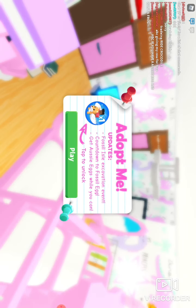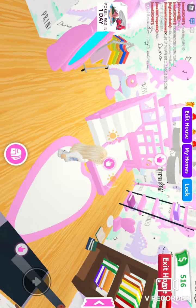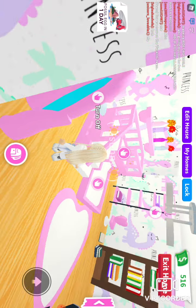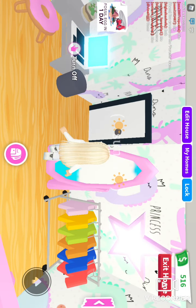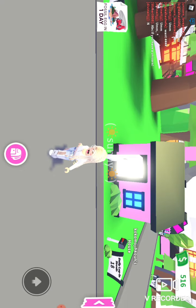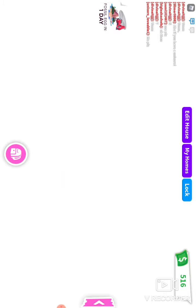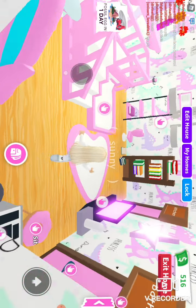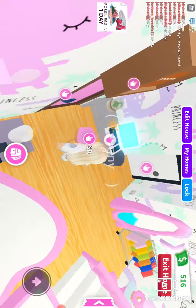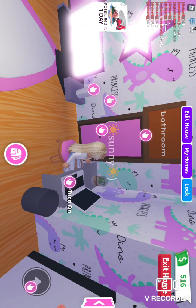Sorry for the noise in the background. Okay, so let's start by looking at my house. Let's go on the outside, exit home. I have the starter home but it's really good inside and I have a lot of good pets. Okay, let's start over here — I have my little desk, a little plant, and a trash can.